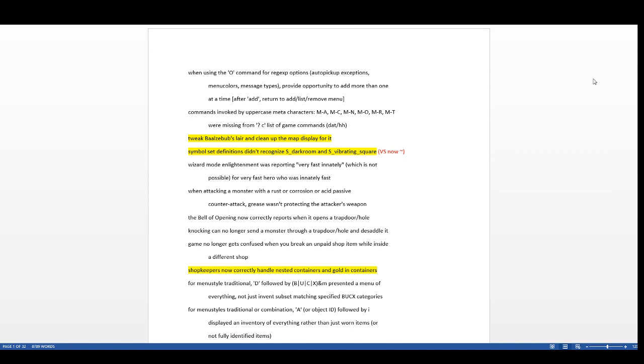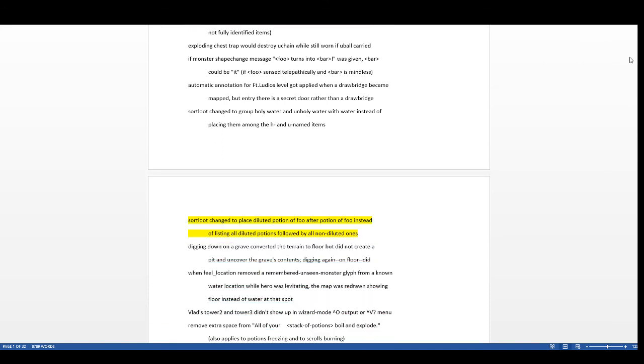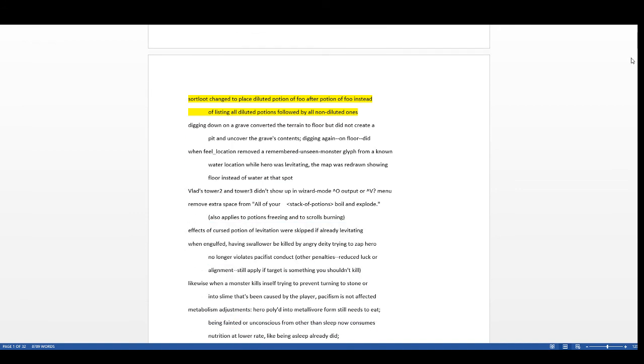The vibrating square symbol changes from a trap symbol to a tilde in 3.6.1, making it easier to identify. Shopkeepers now correctly handle nested containers and golden containers. The golden containers fix closes the credit clothing bug where putting gold in containers and removing it meant shopkeepers wouldn't correctly deduct it from your credit.